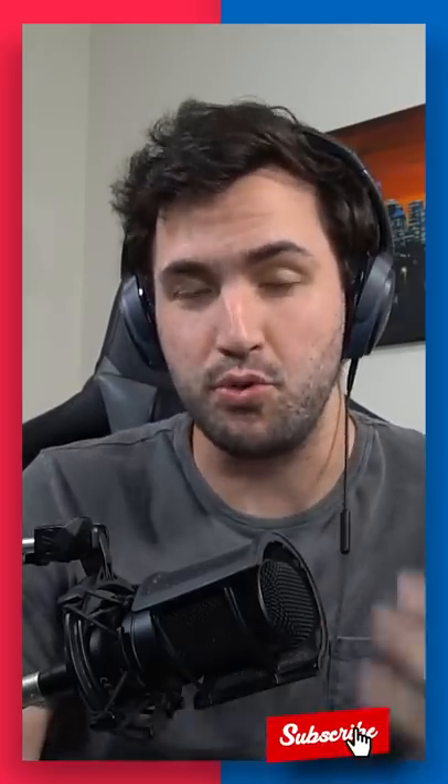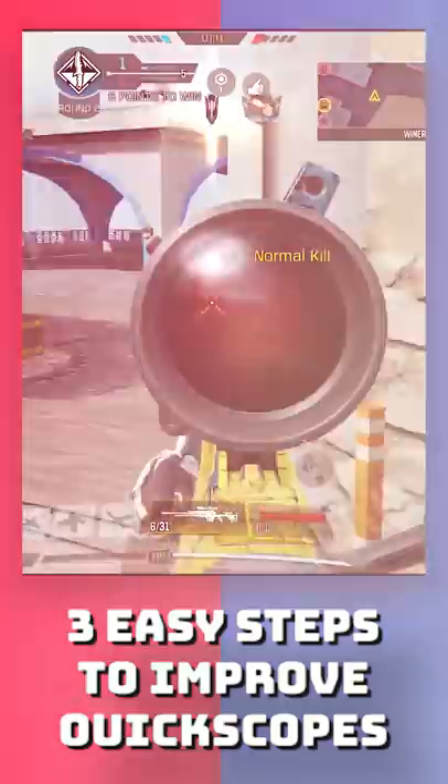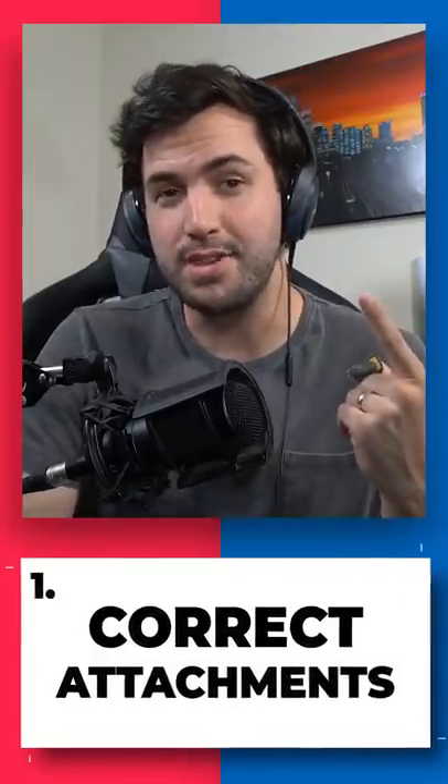One question I get a lot is how to improve quickscopes in Call of Duty Mobile. Number one, you gotta make sure you got the right attachments. You wanna make sure you've got the combat stock and the MIP light barrel.